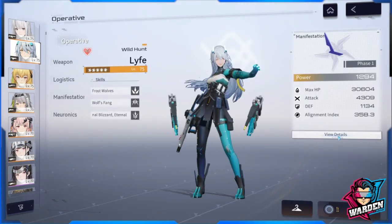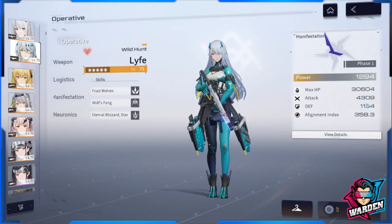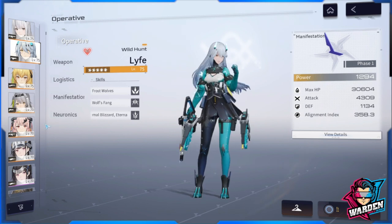Currently my alignment index is at 358 and her attack is at 4,000 at level 75 — I'm at 4,300 attack. Hopefully I can take her to 5,000 attack, which would be a big help. Her alignment index I need to carry to 400, so I have to modify her logistics to reach at least 400 alignment index.